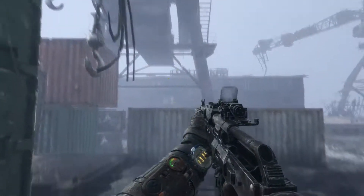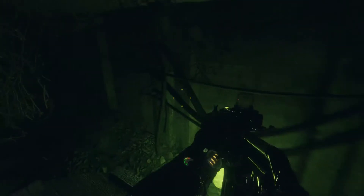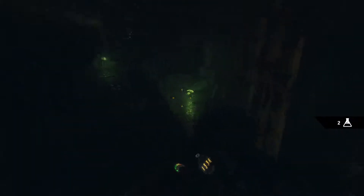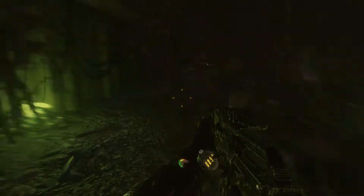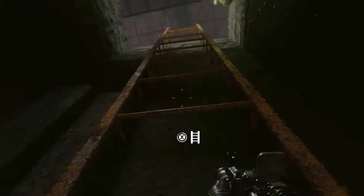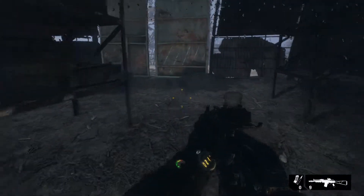I can't grab onto the top, so there must be a way. Let's look what's down here first — maybe this will help us out. I'm going to go this way. Gas mask. And there's a ladder. Great — little mutants.